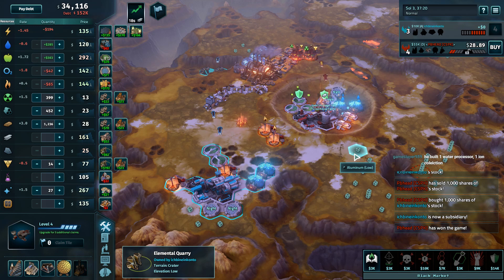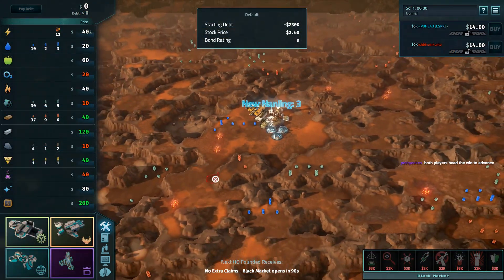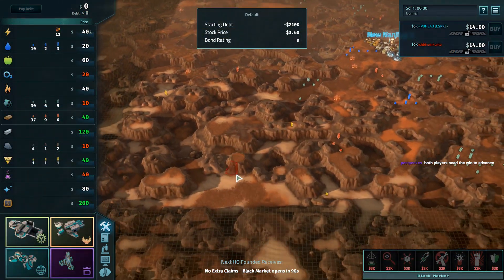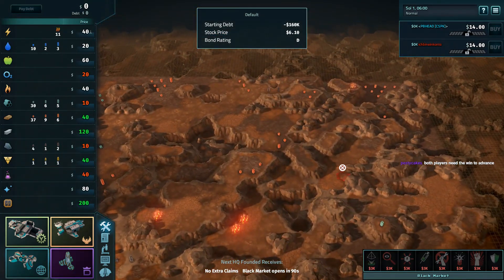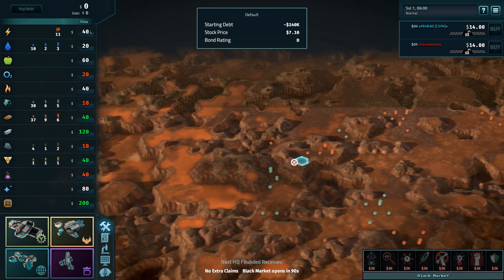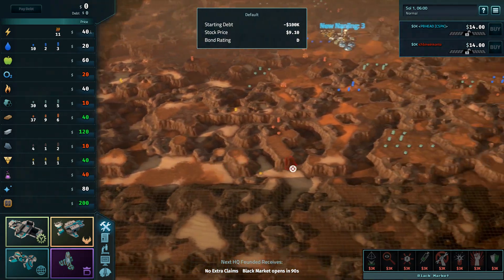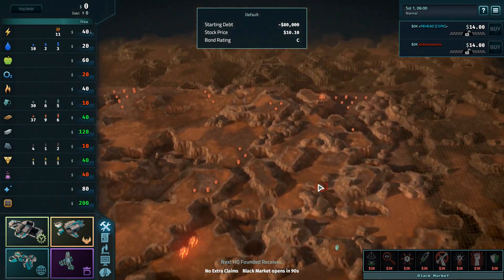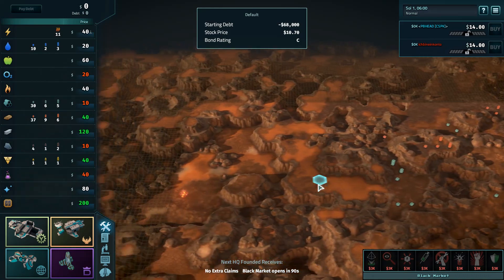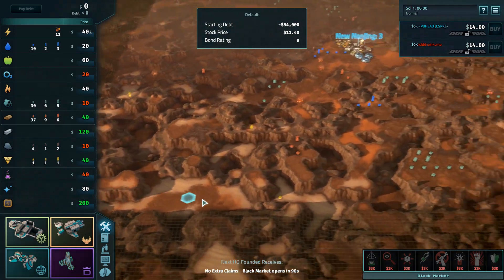That's game number one — off to game number two. Game two between PBhead and Kanto. PBhead took the first game on Io, which was Kanto's choice, in a resounding fashion. I believe whoever wins this match will advance to the finals — this is the group stage. We have robots, scavengers, scientists, and elites.